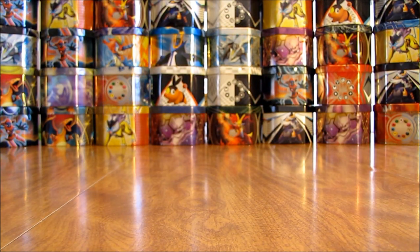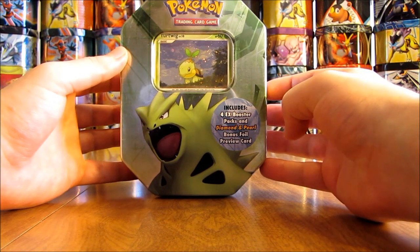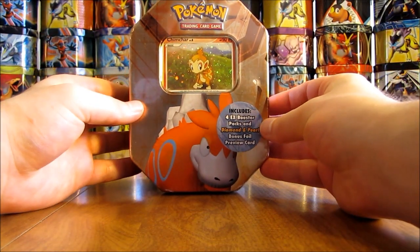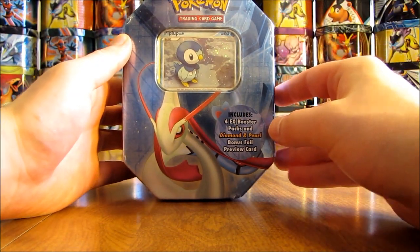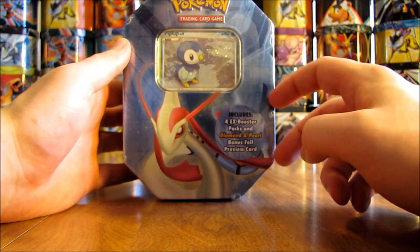Continuing on, I picked up the set of all three starters. Here's a Turtwig tin — have not opened this one on YouTube before. Next up there is a Chimchar tin. And as you can see on this Piplup tin, Piplup is the card in the preview window but it has Milotic on the front of the tin.